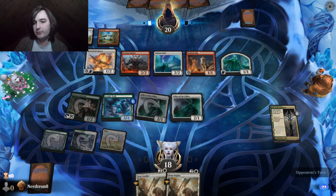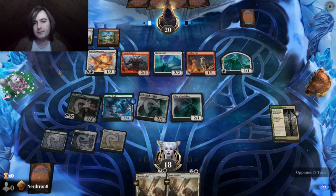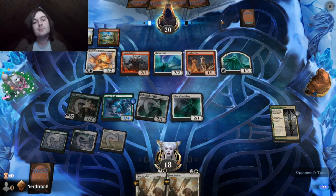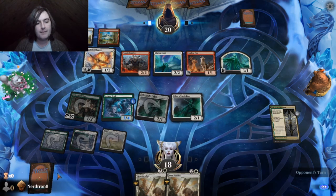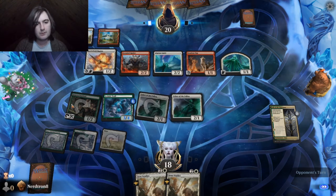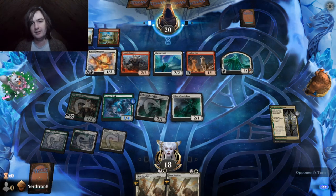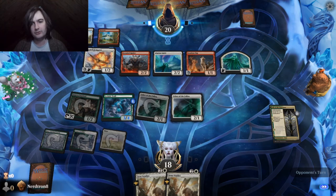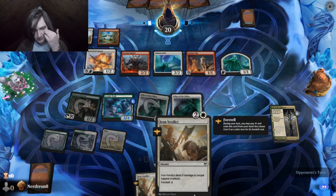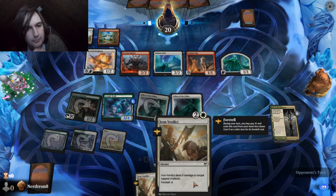This is definitely the most difficult game we've played so far. It's a little tight. Because they're still ahead, but if we can get to this Fall of the Impostor, I think we're doing good. We also have the Iron Verdict, which we can do on something that becomes a problem.